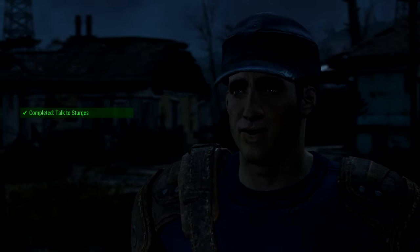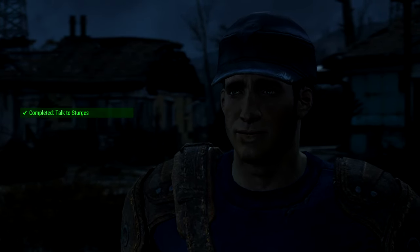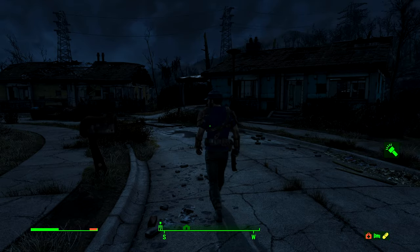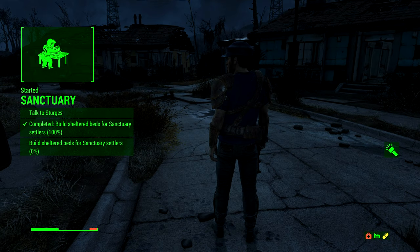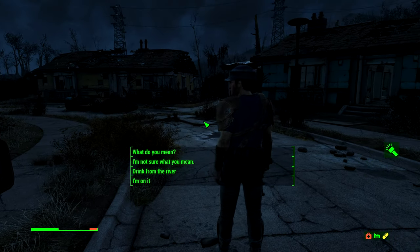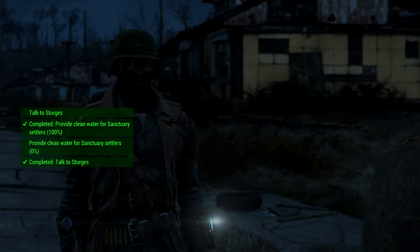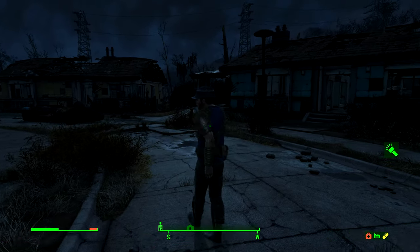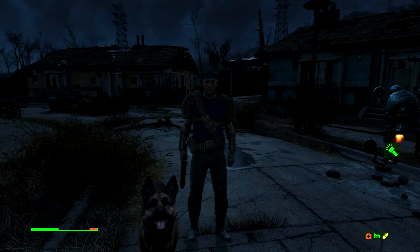Just make sure we can sleep with a roof over our heads. There's a workbench over there you can use. Give me a holler if you need anything. Okay Sturges — we're actually good, beds have been built. Having a place to sleep will improve everyone's spirits. What we need now is a reliable source of clean water. I'm on it — clean water coming up!